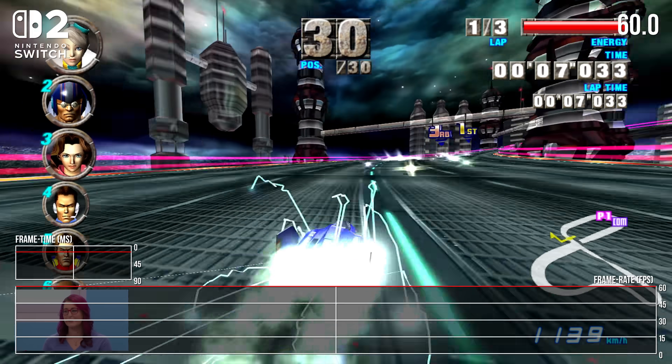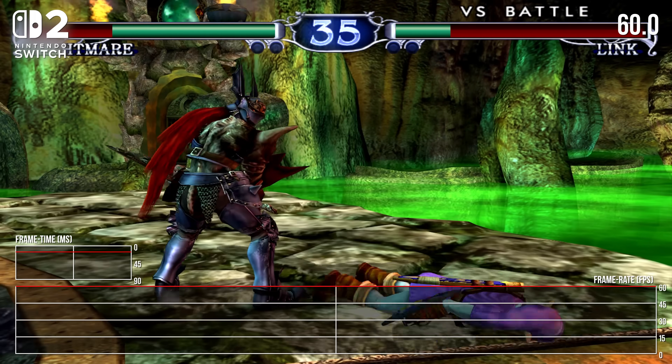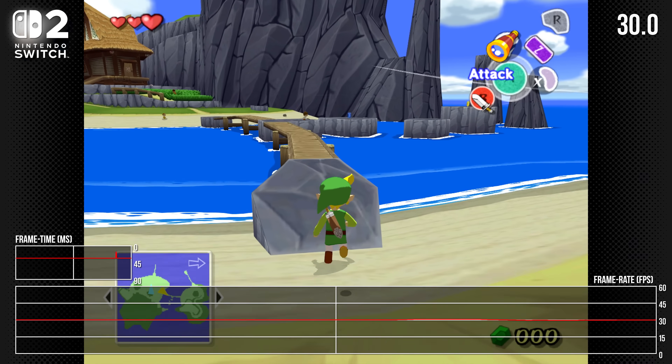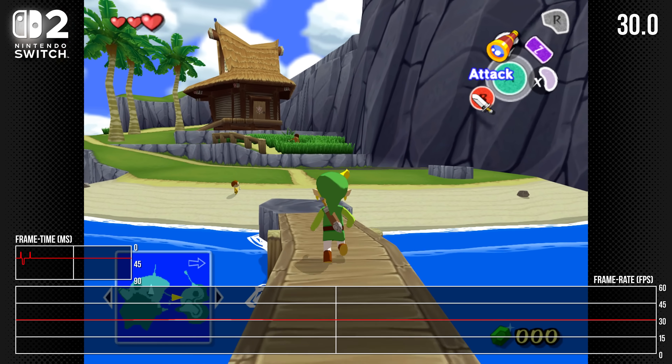Also perhaps inevitably, frame rates are locked in place to their original caps, much like we see on the Nvidia Shield TV emulated efforts. Thankfully, F-Zero GX and Soul Calibur 2 already ran at 60fps, but we're still stuck at 30fps in the case of Wind Waker. Unfortunately, it does seem that for this 30fps cap, it's unevenly frame-paced in spots too — something to watch out for in other 30fps GameCube games.